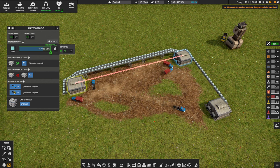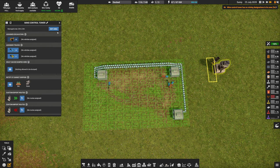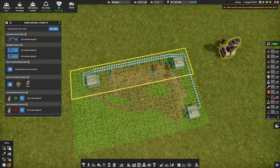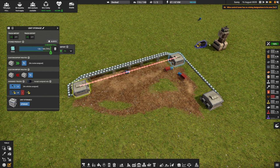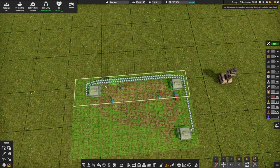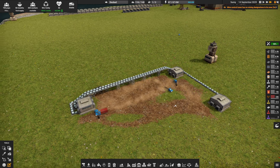We have two networks now — the general network, plus I have an advanced logistics network covering this area. So this area is inside the advanced logistics zone but also inside the normal area. Now I can do one better: I can actually assign a single truck — this yellow truck here. It's now his only job in life to take glass from here and bring it here. There's a catch: just because it's his only job doesn't mean everybody else can't do it, because it's still inside that green zone inside the main logistics network. So as long as these guys are not busy, they're going to be able to do it as well.